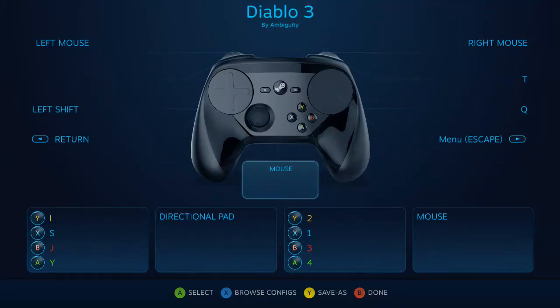This video describes one way to set up your Steam Controller for playing Diablo 3. The mouse is bound to the right trackpad, which you'll be needing to move around and target the bad guys.